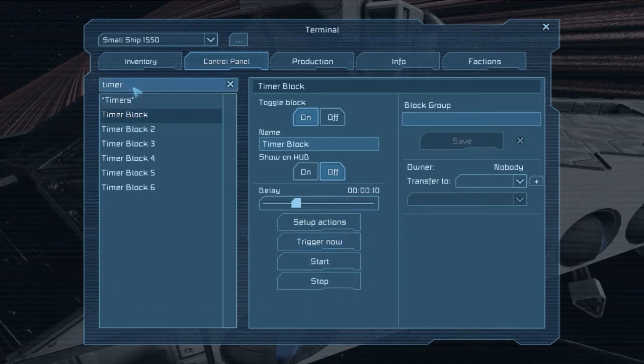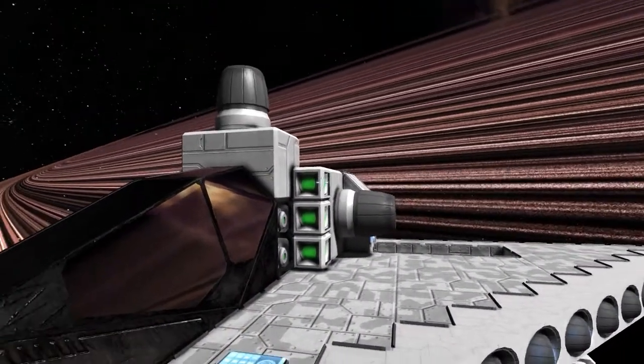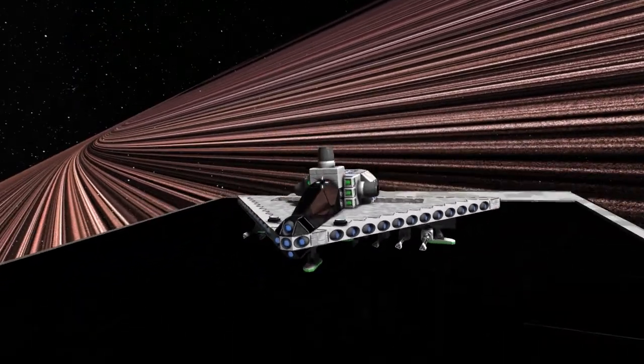This gives you four different convergence points with just two different button presses. There are other ways you could do multiple profiles, such as stacking rotors and having a slew of presets for each different rotor.